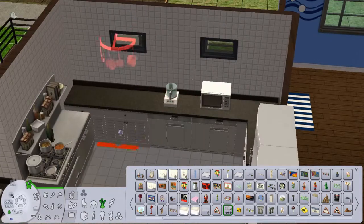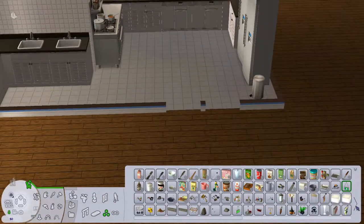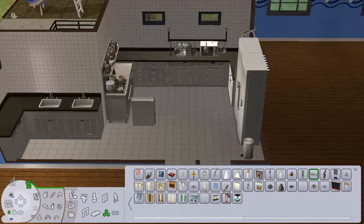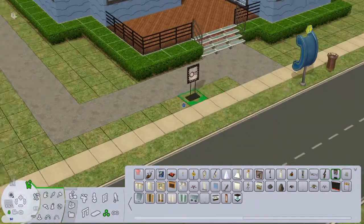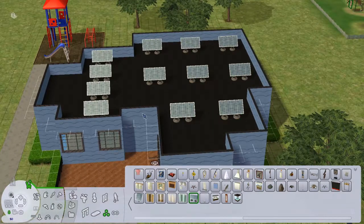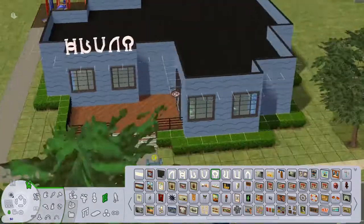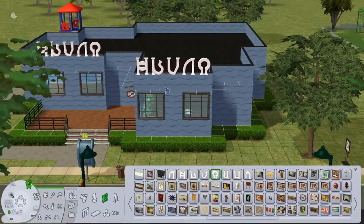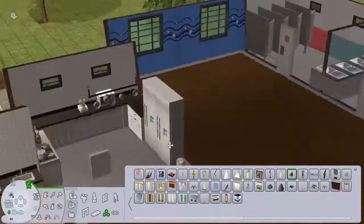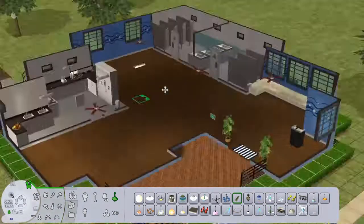I've also been considering going back to The Sims 4 for building. The Sims 4 is a lot easier to change your build — if you make a mistake you can easily fix it, whereas in the older Sims games if you make a mistake you basically have to bulldoze it and start again. But at the same time, I want to produce content that I enjoy doing and that you guys enjoy watching. And I know my Sims 4 stuff does not do as well as my Sims 2 and Sims 3 content. So I'm a bit reluctant to spend hours making a house that just doesn't interest you guys. And if I'm being totally honest, I do prefer the older games as well.